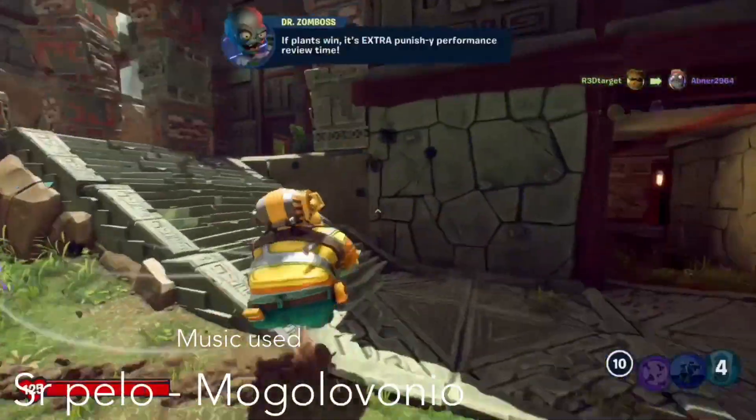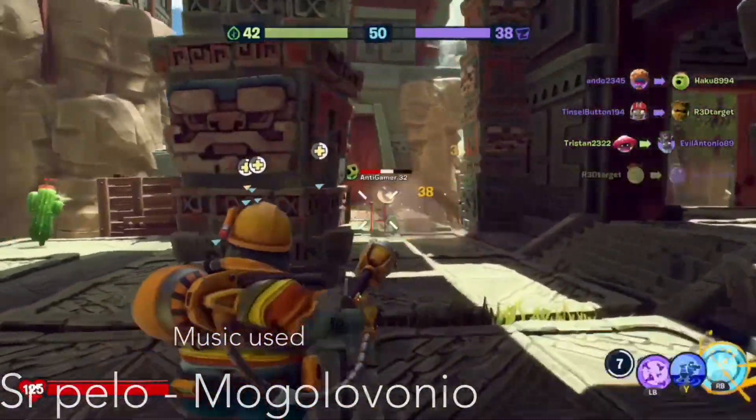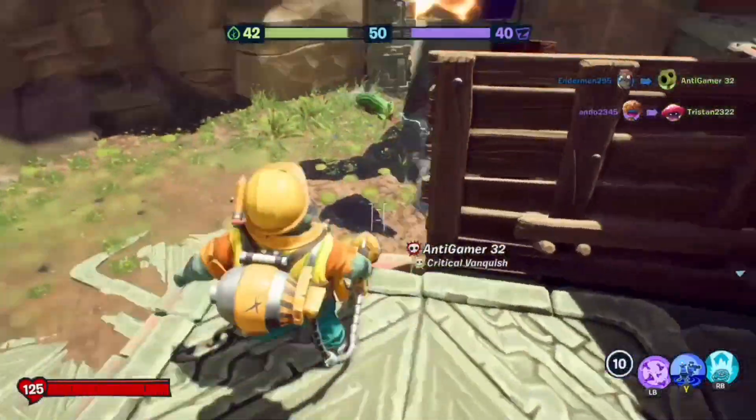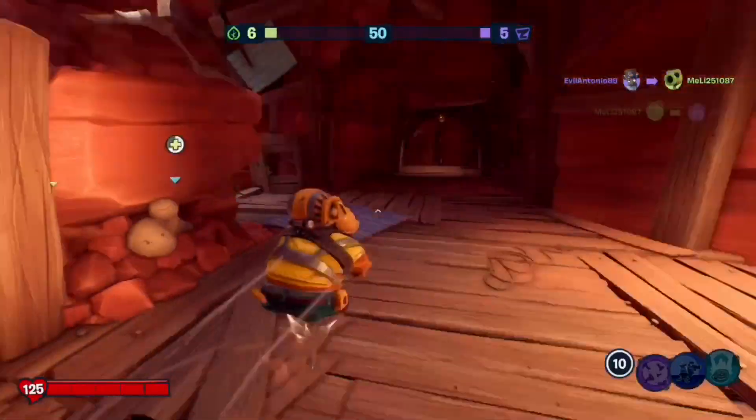The Engineer's weapon of choice is a grenade launcher that fires out explosive projectiles. These explosive projectiles can explode to deal 25 splash damage, or if you manage to land them right on their skull, a clean 38 points of damage.